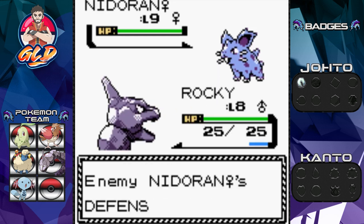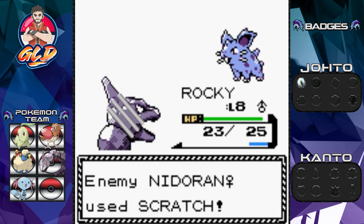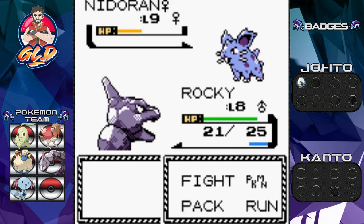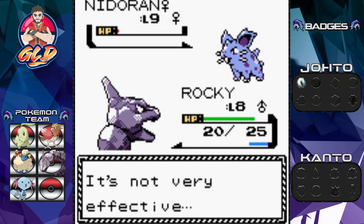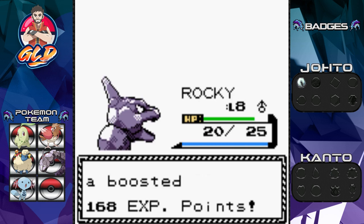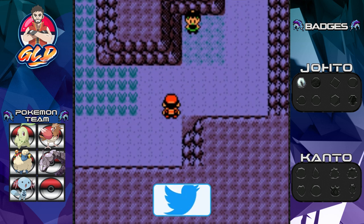Screech sharply lowers Nidoran's defense. A Tackle attack comes back — not super effective, so let's go for another Screech. Nidoran has no defense whatsoever now. Rocky's Tackle attacks nearly defeat it several times, then a critical hit finishes off the female Nidoran. Rocky almost reaches level 9!